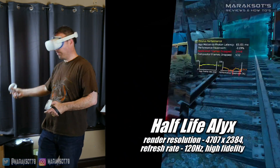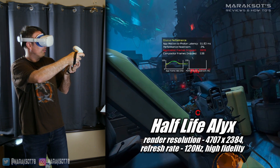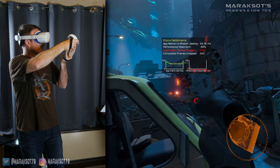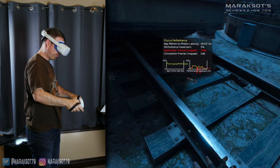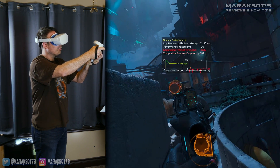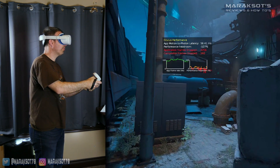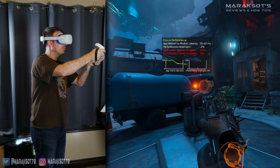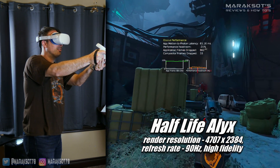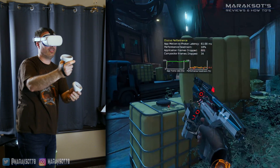I set the refresh rate of my Quest 2 to 120Hz at a render resolution of 4707x2384. Half-Life Alyx really pushes the 3080 Ti to its limits. I was able to hit 120 FPS, but we were right on the edge of the 3080 Ti's capabilities. You'll notice the framerate quite frequently dropping down to 60 FPS — that isn't because that's all the 3080 Ti can do in those moments; this is just how the Oculus software works to keep frame times as consistent as possible. Even in those moments when the framerate took those dives, I never noticed any stuttering or hitching. Gameplay felt perfectly smooth. I then lowered the Quest 2's refresh rate to 90Hz, and this target framerate was no problem for the 3080 Ti, giving us just enough performance headroom to maintain an almost unwavering 90 FPS.